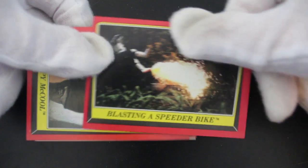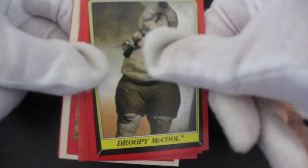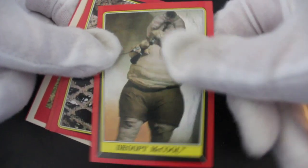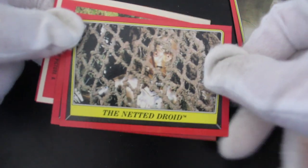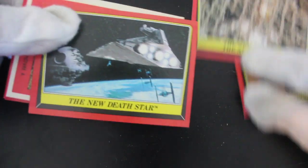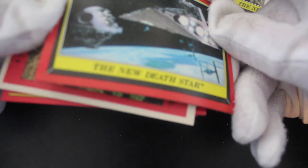Racing a speeder bike — look at that, taking a night flight, flying miles. Droopy McCoolies won at band leaders before they did the Special Edition and CGI'd it all. Some would say it was worse with the CGI — I'd probably agree with that. The netted droid, oh he's been captured. Oh my, the new Death Star.